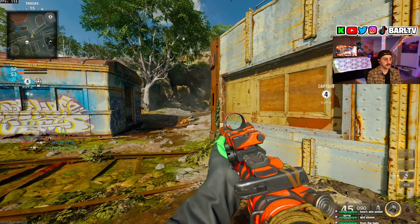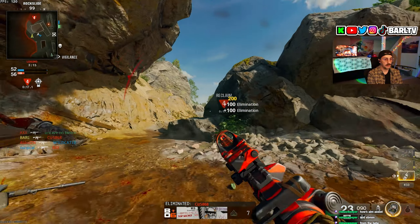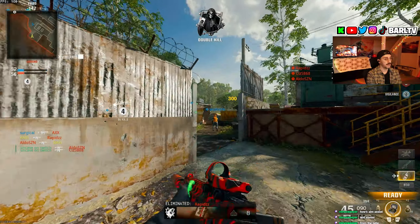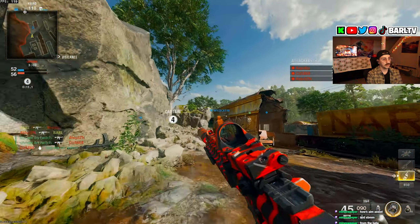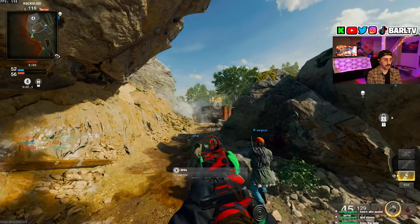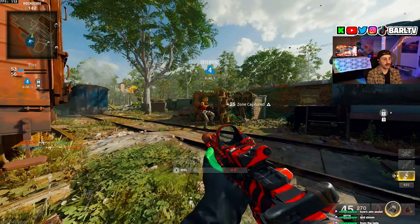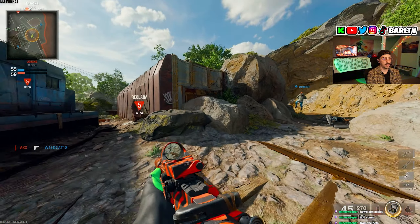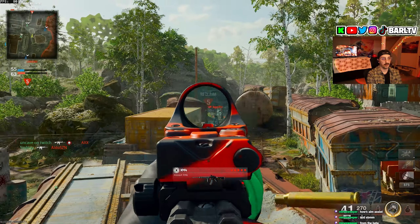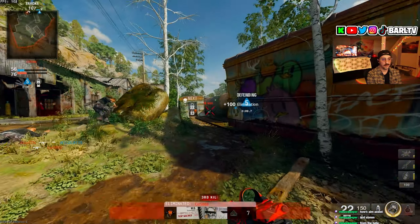Aim assist is kind of weak in my opinion, which I actually like, because I like on people way more often now since they're not getting crazy aim assist. Whether you're a controller player or a keyboard and mouse player, it definitely feels like the skill gap is higher now because aim assist isn't as strong. Overall it's going to make people better players.